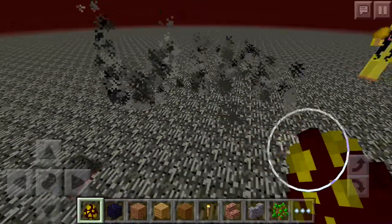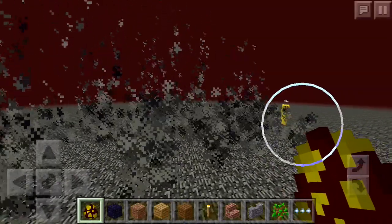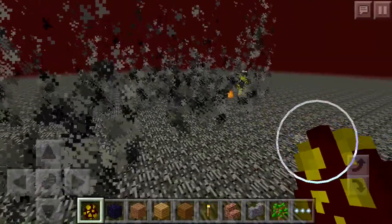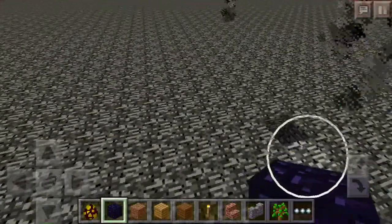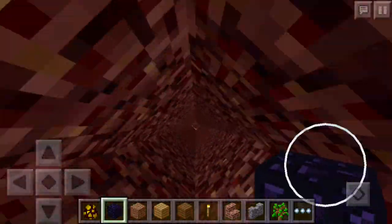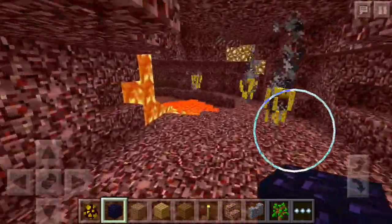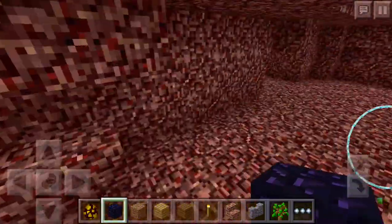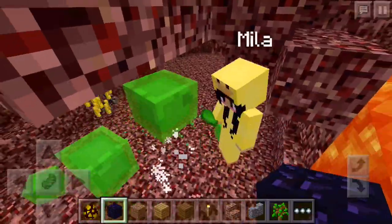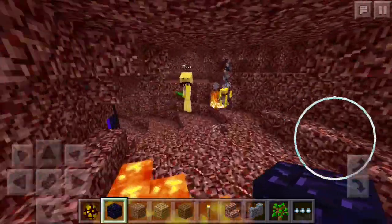Oh my gosh, you broke out of the Nether, Mila — what the heck, how did you do that? I don't think you can spawn Blazes up here, I don't see them on my screen. Should we go back? Wait, Mila, I'm gonna go back — you like broke it. Oh my gosh, I see a Blaze down here! It's the ones we spawned. Oh, and there's some glowstone!